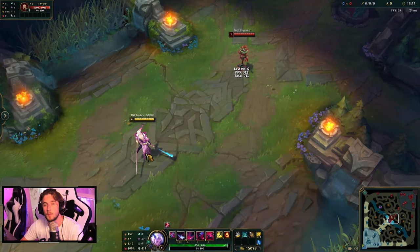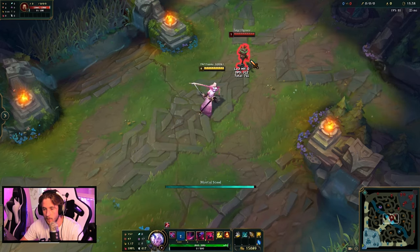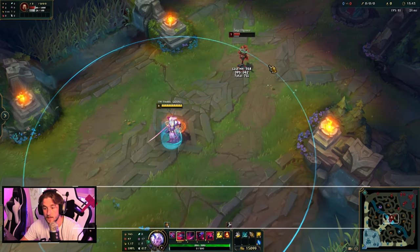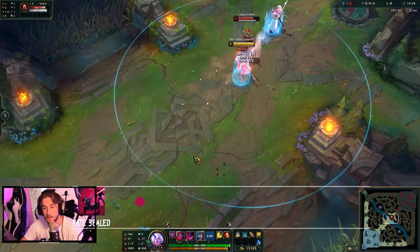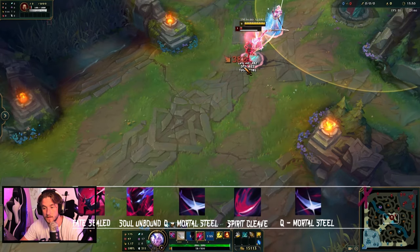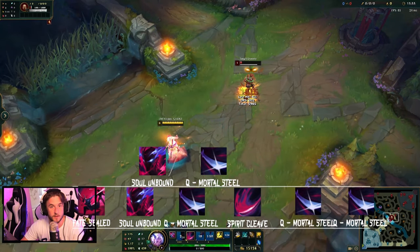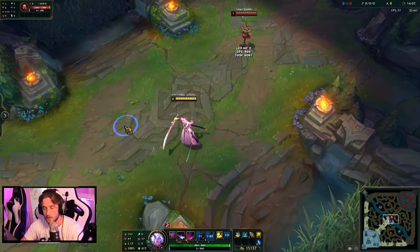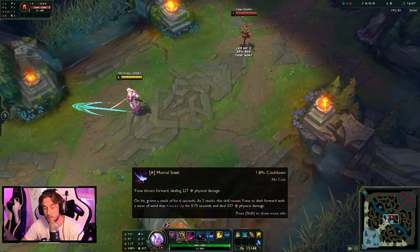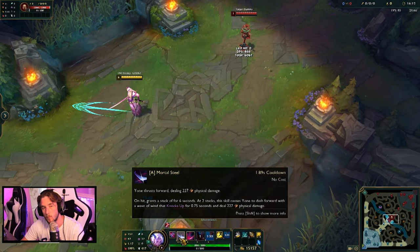Now for your basic all-in combo — first have two stacks of Mortal Steel ready, stand on the edge, and engage with Ulti, E back, use Q, W, auto attack, Q, auto attack, Q — snap back — then chase them down with Ignite and finish off with whatever you have left. The reason I save my dash for the end is because they'll want to be running away, and you can catch up with your Mortal Steel jump. Let's have a look at that in slow motion.